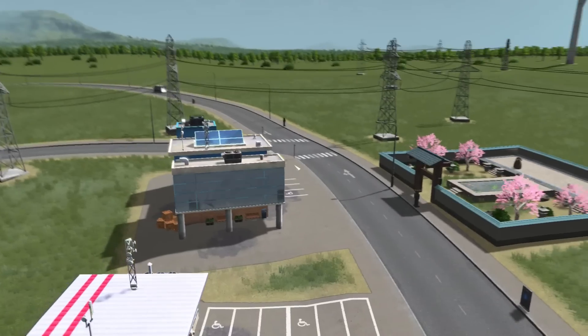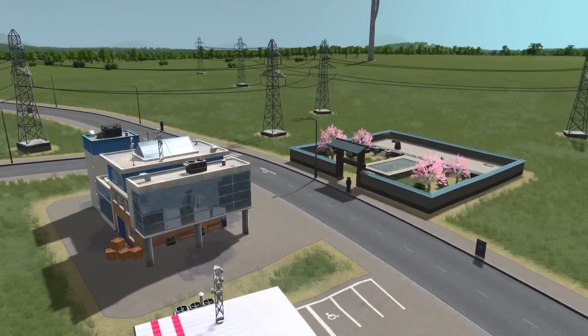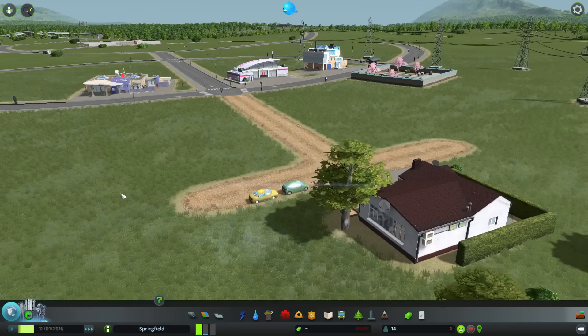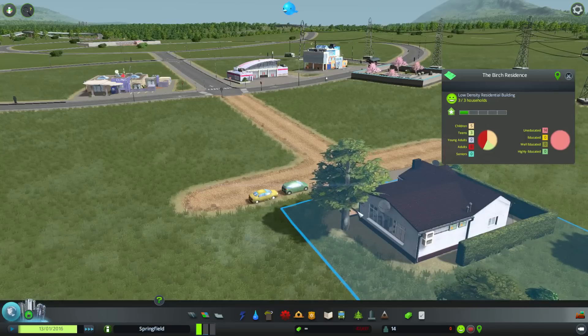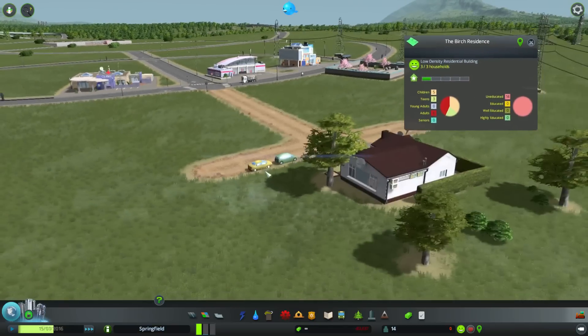It is pretty funny, the reflections they put in these little windows. I see a whole city on the other side. I don't know where that city is, but it's not there. I guess we could say that this little house is providing for itself.